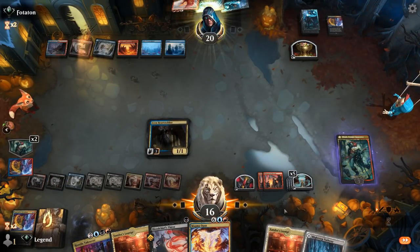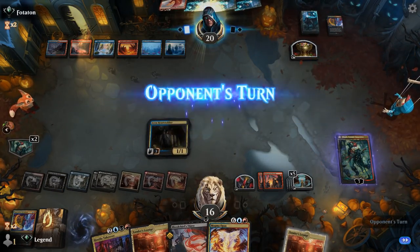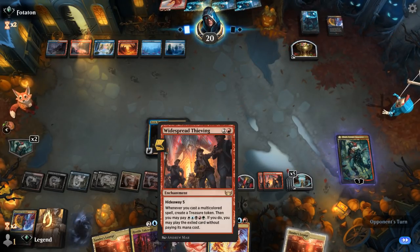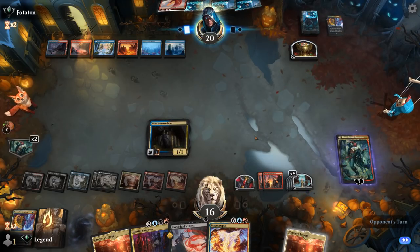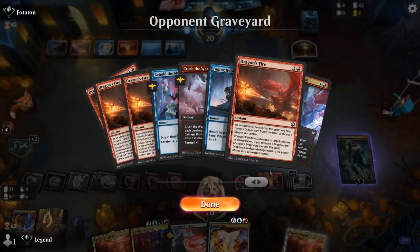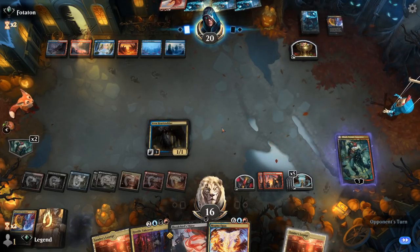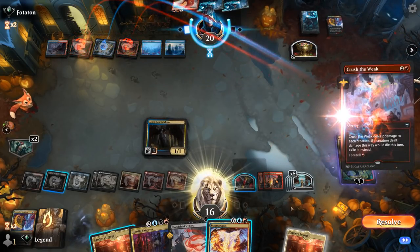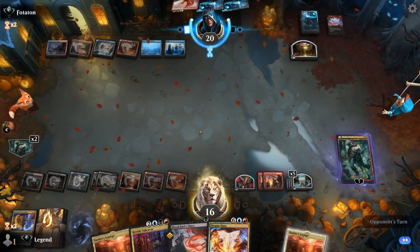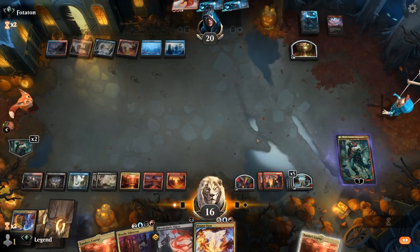Double Widespread Thieving is putting in some good work, generating a lot of mana. Opponents have used all four Dragon's Fires, so they'll need other burn spells to take care of Tybalt. Crush the Weak to take care of Heartstabber — that works. I haven't been able to draw as many cards off Heartstabber as I'd have liked. But Tybalt gets to untap, which is huge. Another Widespread Thieving. We'll plus first and find another Tybalt.